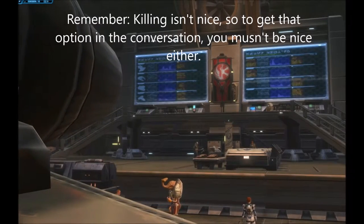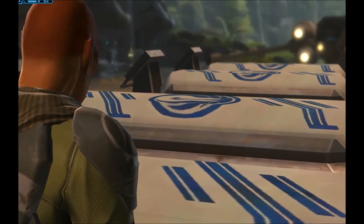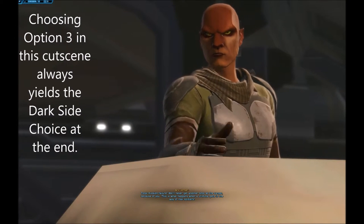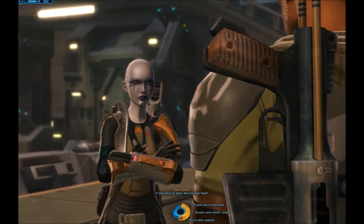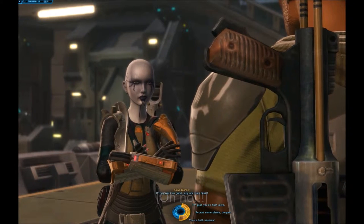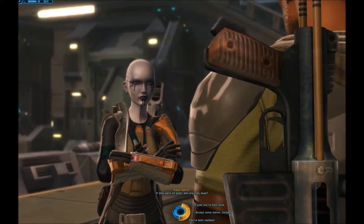The main thing is here: you cannot at any time say you're grateful they're alive, or that you want anything to be okay. You have to pick option three, which is kind of the jerk option, the whole way through. If you pick number one — 'I'm glad you're both alive' — that will automatically default into not having the kill option, because you're signaling to the game that you want somebody to be alive. You may still get the exile option, but you will not get the kill option. The only way to get the kill option is to be the jerk right from the start.